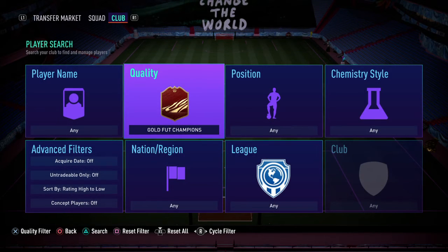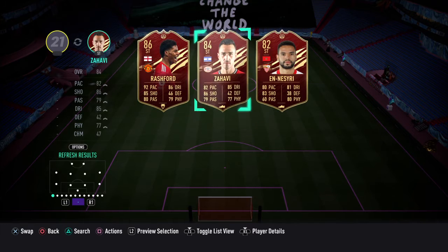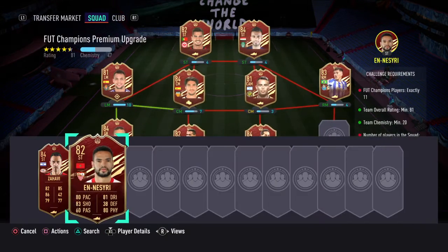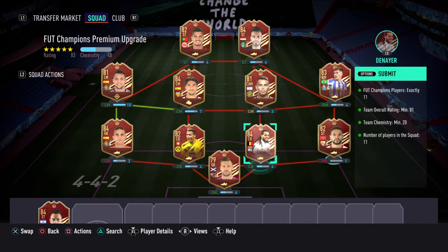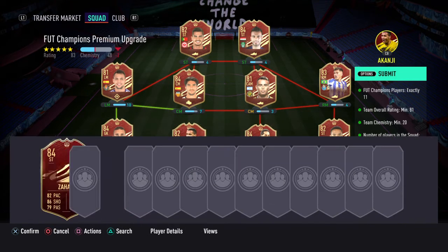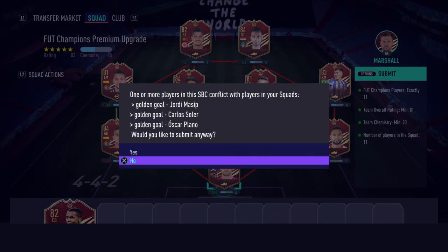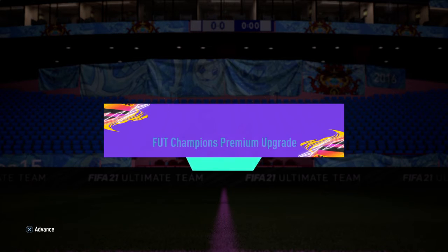I can keep one because I don't really care about the other two. Out of these, I would actually want to keep Akanji — he's actually really good. Now we got an 86 player pick. I am grinding for the friendly wins.